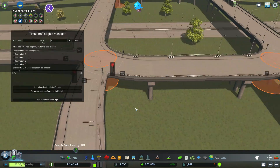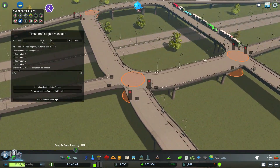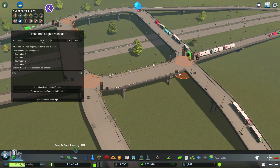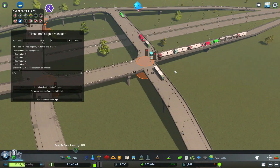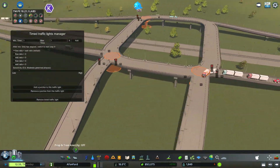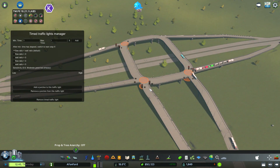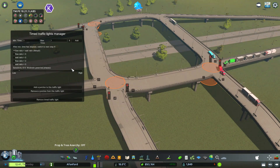We'll add a step. So step one is going to be... See, that's lost traffic - that's suddenly causing issues. It's because all the traffic lights are currently off and traffic has decided to potter itself into this place.